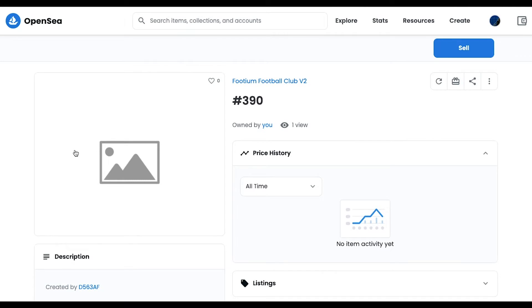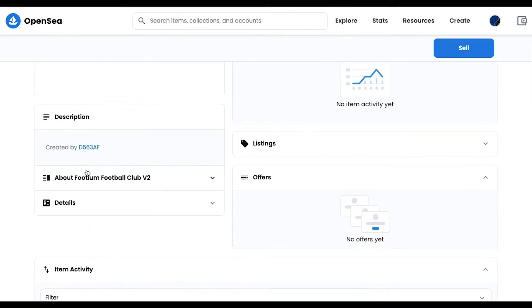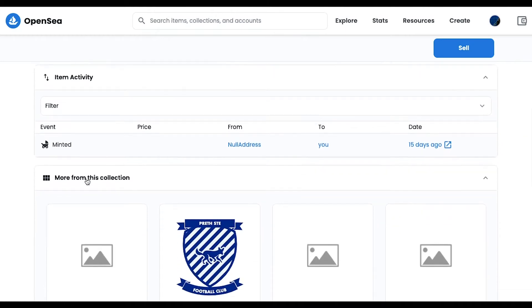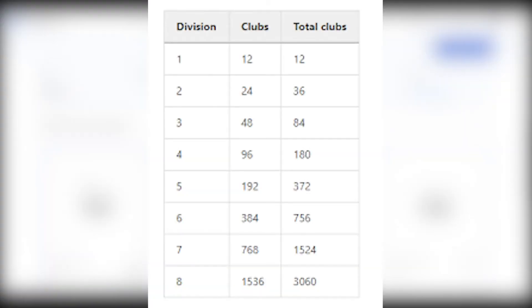I minted a club for 0.05 Ethereum in phase one when this was available, and there were 3,060 clubs minted in total to make up eight divisions across the board, with the division split now being shown on the screen. The lower the division your club is minted into, obviously the lower the rewards are going to be and the weaker your teams and players are. So a likely scenario is that my club will be minted into division 8, as 50% of clubs will be, but you never know — maybe we can bag a club in one of the higher divisions if my luck is in.